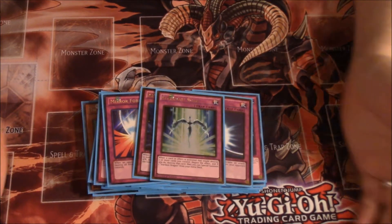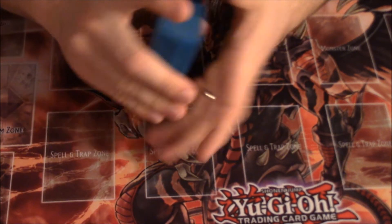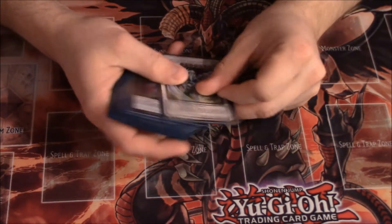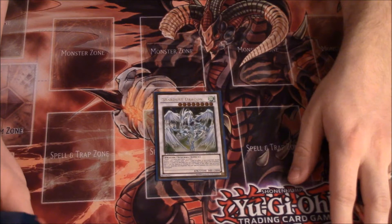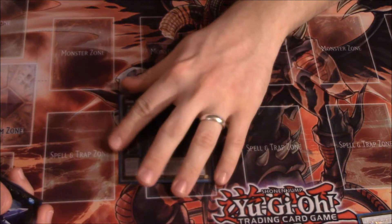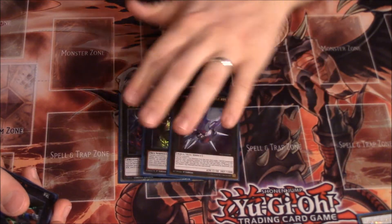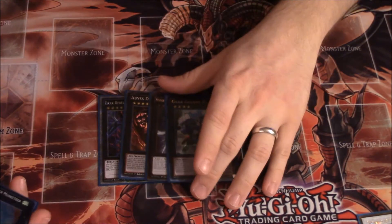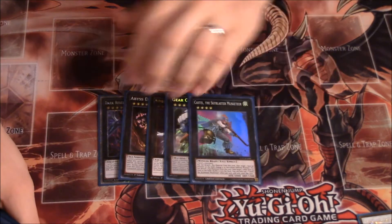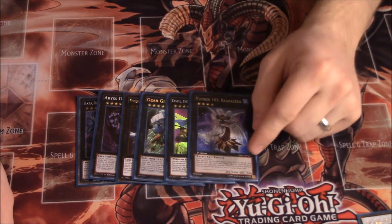That's the main deck — a 40-card main deck with a little twist on Dinomists. It's fun to play; I wouldn't play it super competitively. For the extra deck, of course we're playing one Stardust Dragon for the Starlight Road. For rank fours we're playing Dark Rebellion XYZ Dragon, Abyss Dweller, Number 101 Silent Honor ARK, Gear Gigant X for the search, Castel for the sendback to get rid of annoying problematic cards, and Number 103 Ragnazero because you can manipulate your opponent's ATK with Plesios.